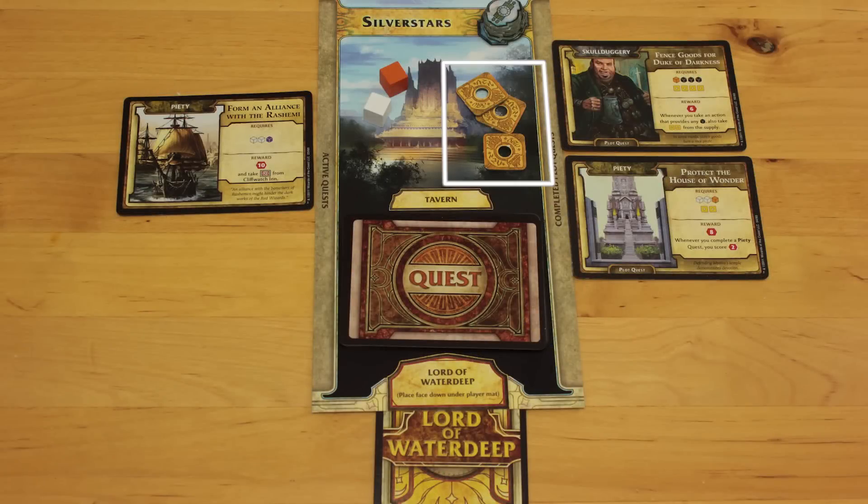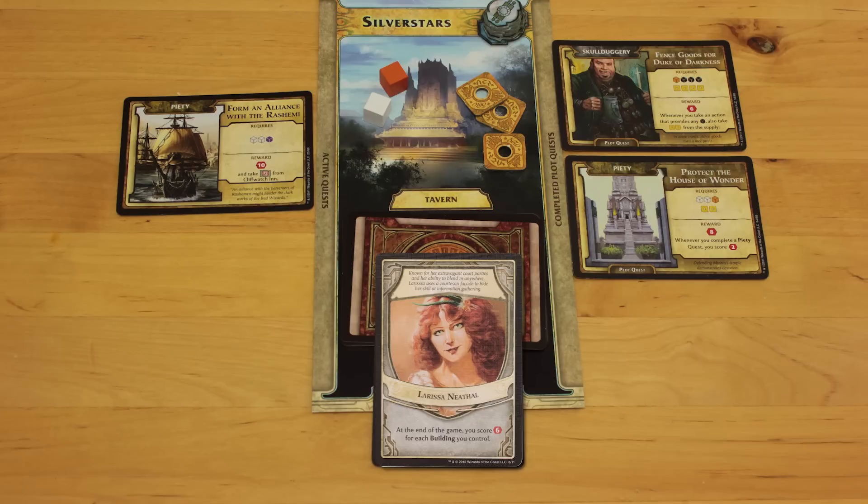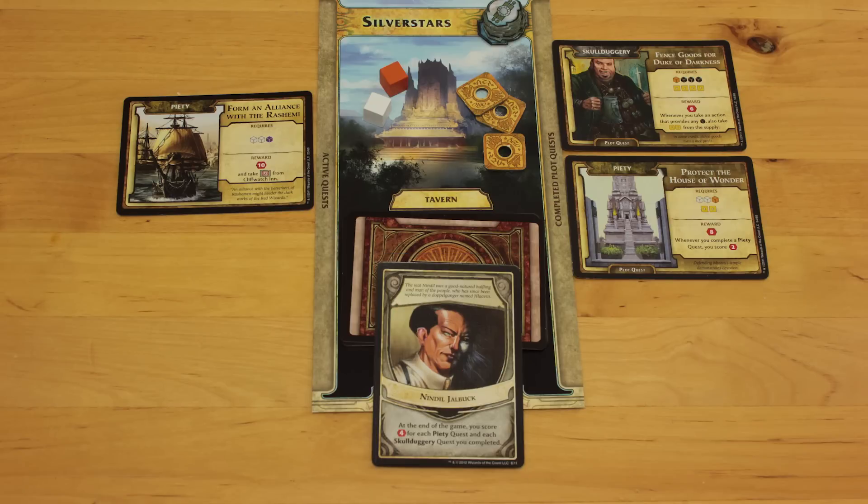At the end of the game, every 2 leftover coins get you 1 victory point, rounded down. Each adventurer who didn't get sent on a quest is worth 1 victory point. Then reveal your secret Lord card, which gives you victory point bonuses depending on the types of quests you completed, or the number of buildings you constructed if you're playing Tori Amos. The player with the most VPs wins, and gold breaks ties.